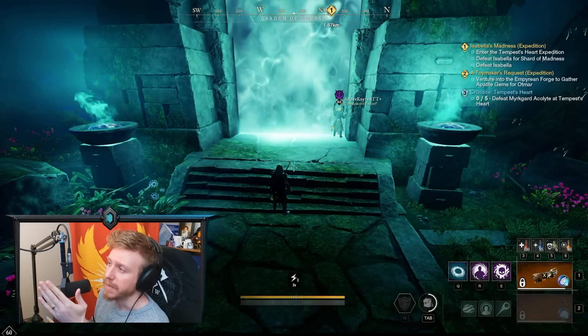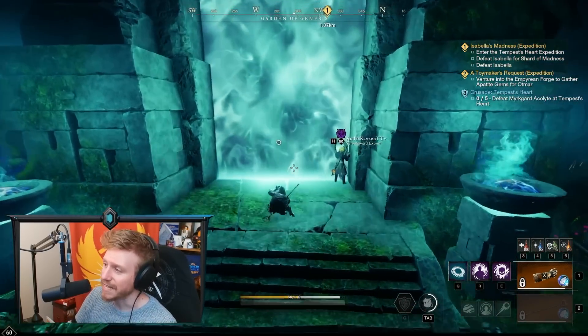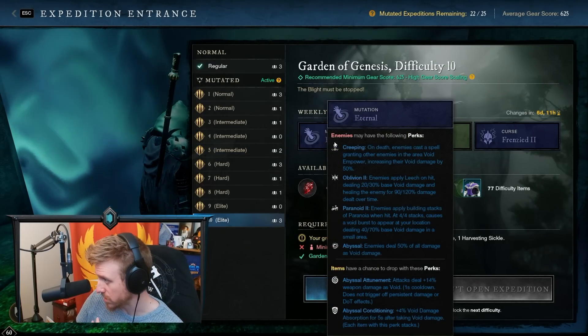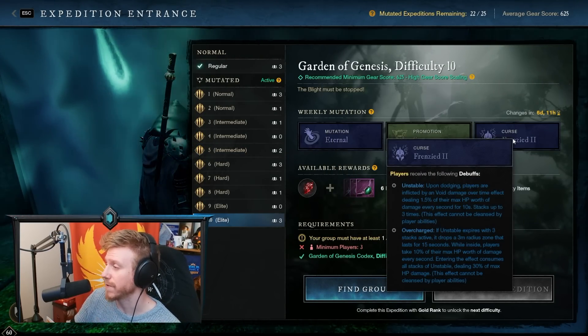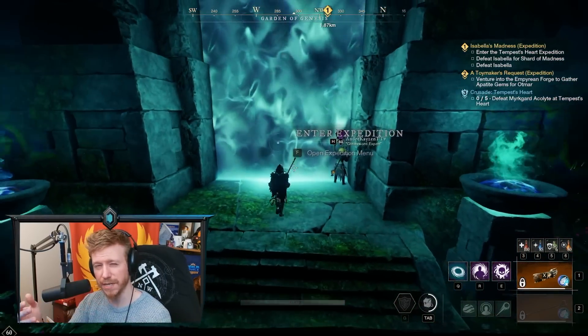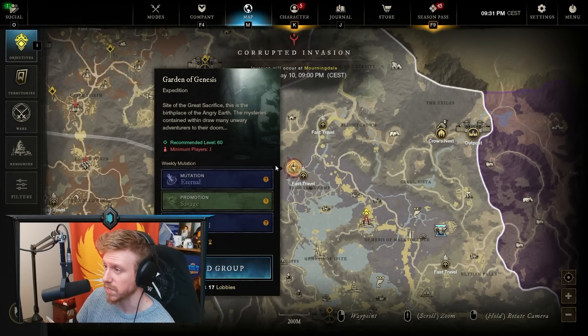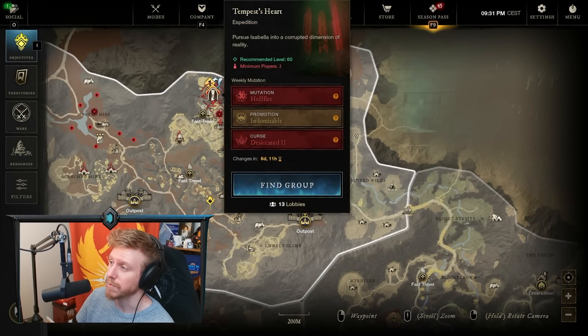In today's video, we're going to be talking about how you would go about healing a difficulty 10 Garden of Genesis, specifically with the mutations Eternal, Savage, and Frenzied. This is a new sort of video series idea where basically every week we have new mutations. So this week, Garden of Genesis with Void, and we have Tempest Heart with Fire.